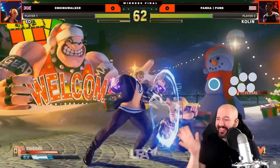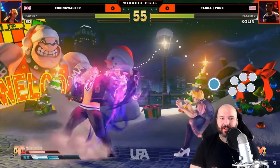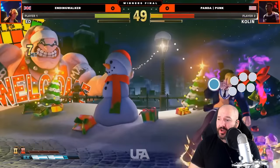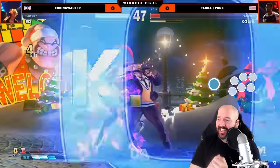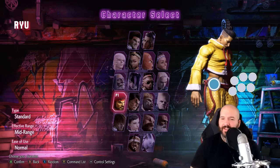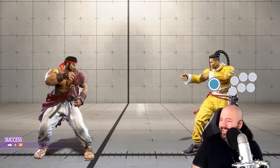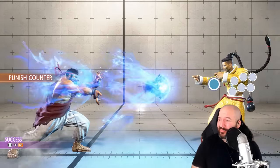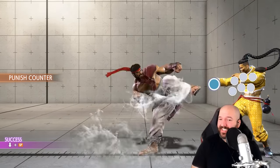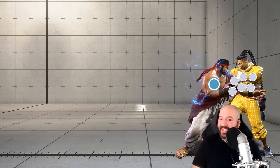Despite this simplicity, players like Ending Walker were really able to cook with Ed and make this character look amazing. In addition to Ed as a character, I think he's interesting for what he did to Street Fighter in general. A lot of people believe Ed was kind of the testing ground for the modern control system in Street Fighter 6, where you can set any character to modern mode and everyone kind of plays like Ed — one button for specials, directions plus buttons for different specials.